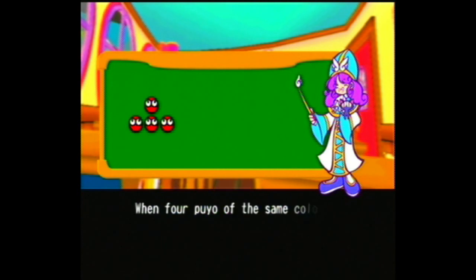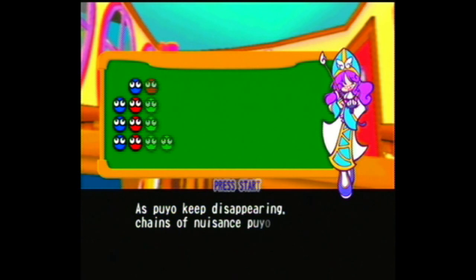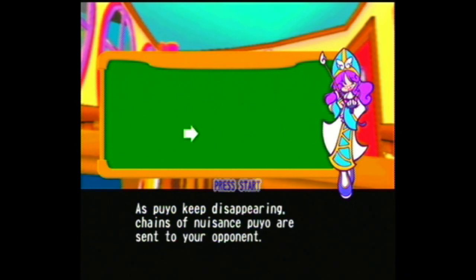When four Puyo of the same color connect, you send a nuisance Puyo to your opponent. As Puyo keep disappearing, chains of nuisance Puyo are sent to your opponent.